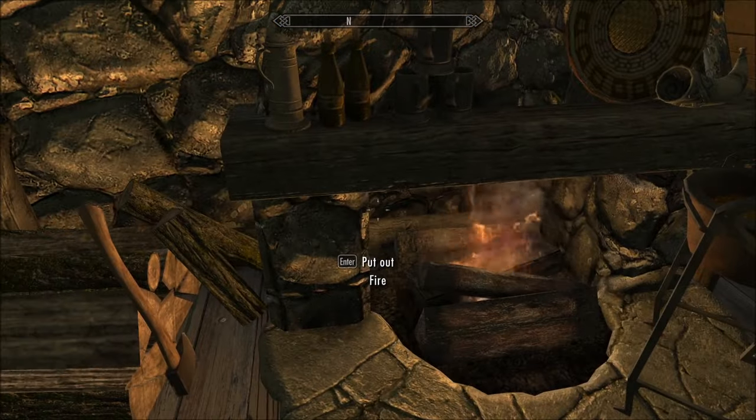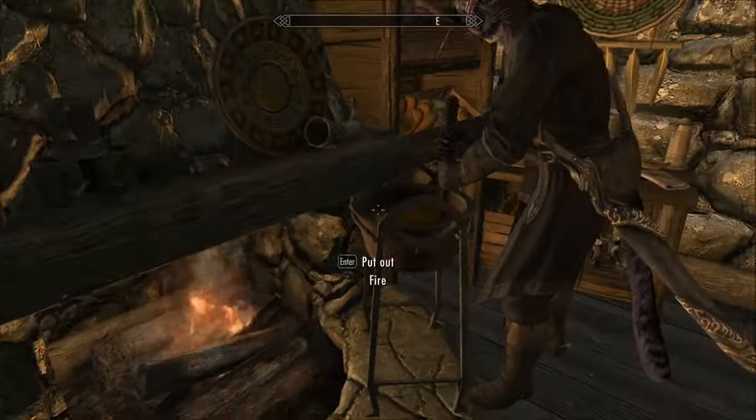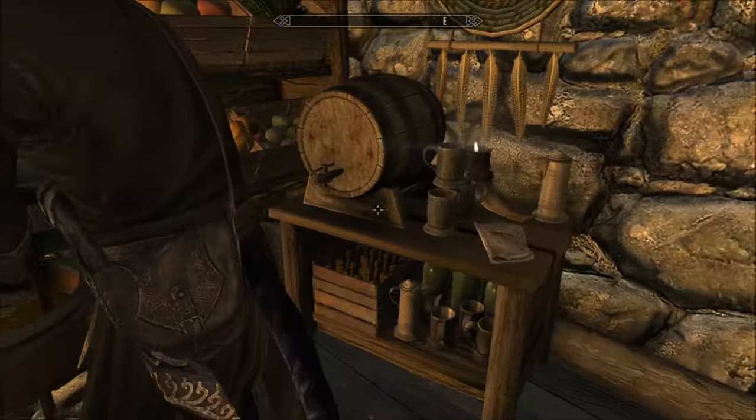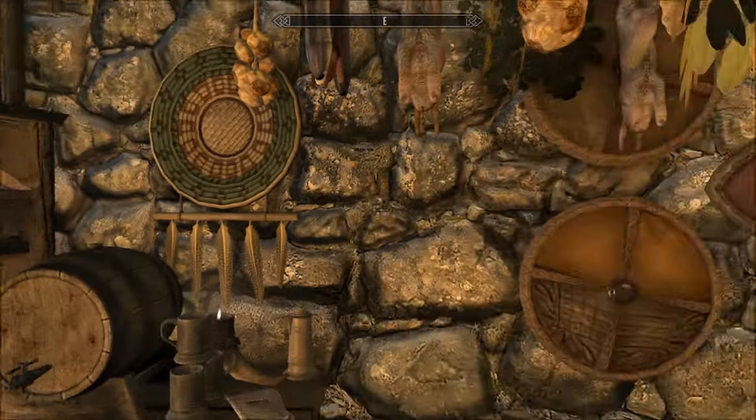So we have a toggleable fireplace, Inigo doing our cooking at the cooking pot. There's named storage here too, for the fruits and veg and whatnot.